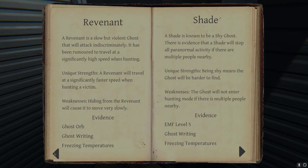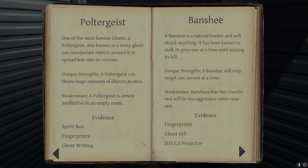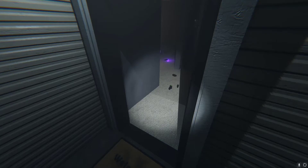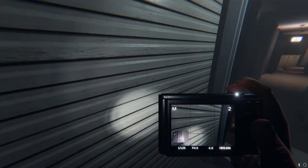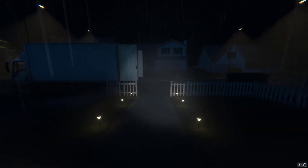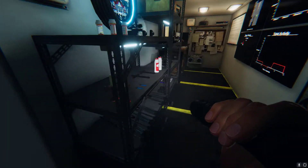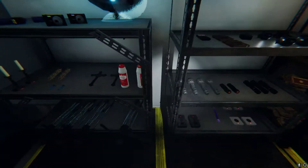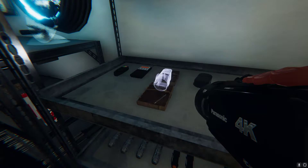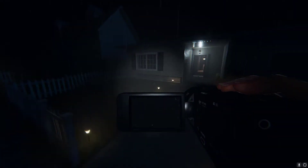I'd say it's probably a Phantom — I would have thought it would have hunted me by now, which would point to Spirit Box. Banshee would be Ghost Orbs. I'm thinking it's a Banshee now. That's good news for the crucifix if that's the case. Let's get a crucifix in there.